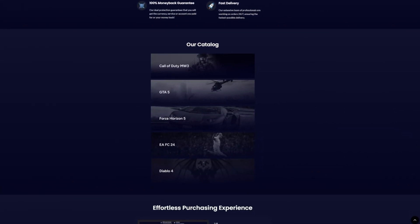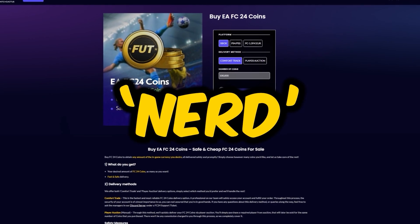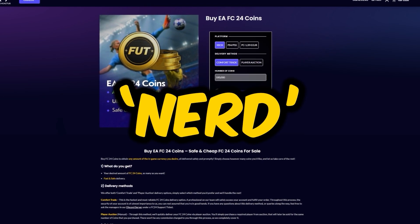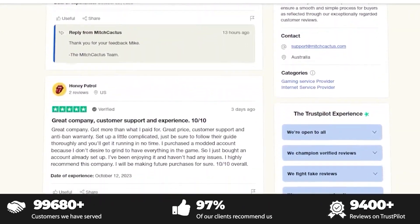If you want to get all the players you want and open all the packs you can, head over to mitchcactus.co for the cheapest, most safe and reliable coins, and use the code NERD at the checkout for a discount on your order. They also have almost 10,000 reviews on Trustpilot. Link is in the top line of the description.